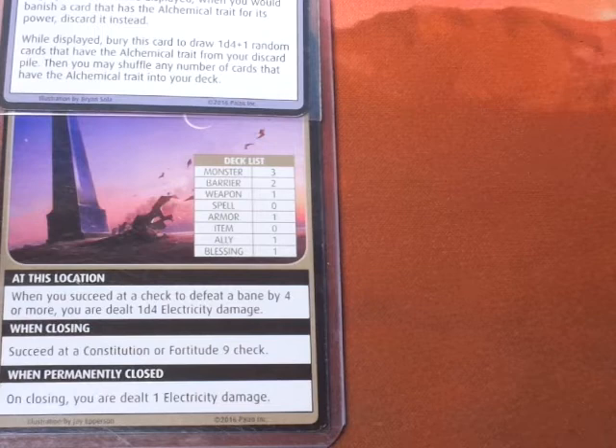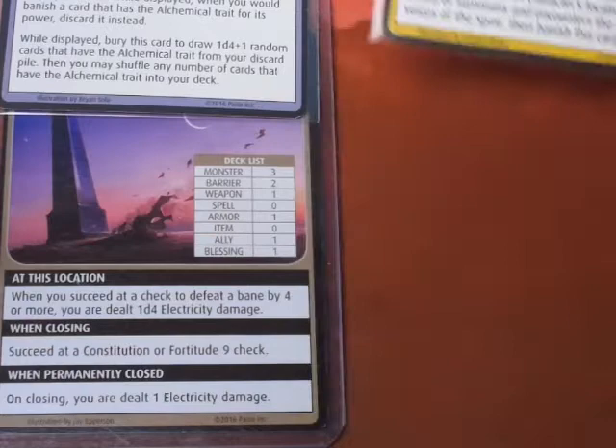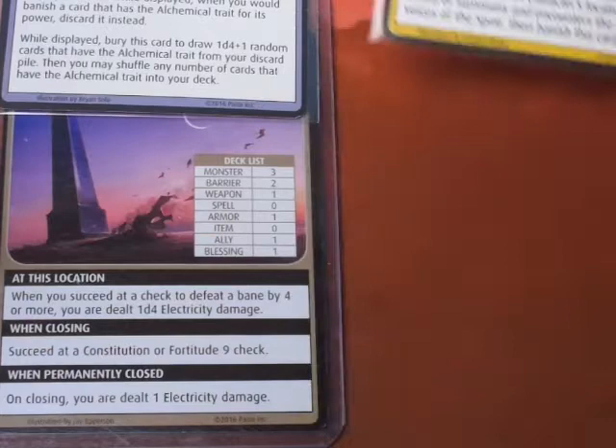Advancing the Blessings deck - it's a Blessing of Widget. We explore and get the Second Law. Display this card next to the scenario. It is defeated while displayed. When a character succeeds at a check to defeat a barrier, roll a d6 - if the difficulty of the check was exceeded by that amount or more, each character at that location banishes a card or summons and encounters the henchman Voices of the Spire. Damiel likes his hand, so no need to explore further this turn.